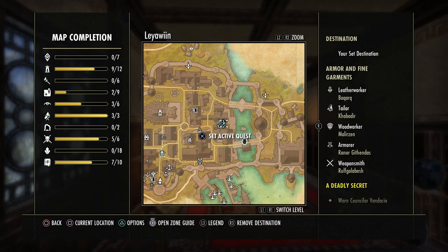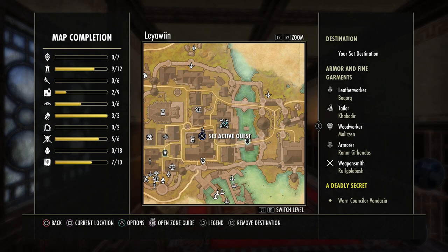I am here in Leowen. You can see where I'm at right here on the map. This is going to have the leather worker, the tailor, the woodworker, the armorer, and the weaponsmith. You can find these in several different zones in the game, pretty much every big town in the game.